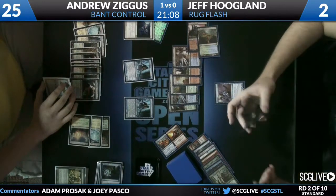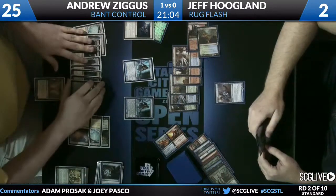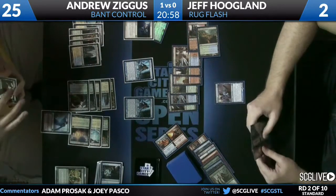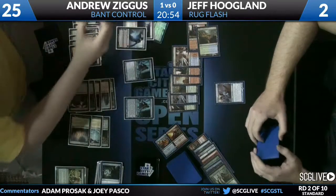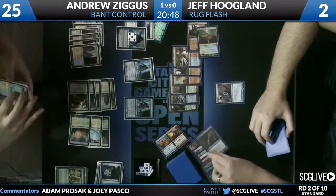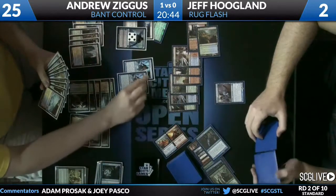It looks like there's a little confusion over whether Andrew played a land. Jace Memory Adept — not one of the cards that was a huge breaker in Sphinx's Revelation mirror matches. Not a big deal in Aetherling mirror matches.